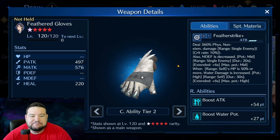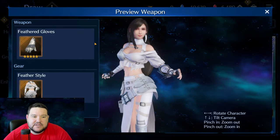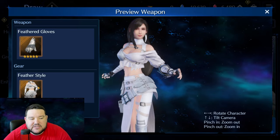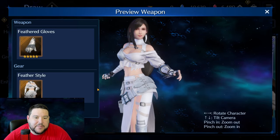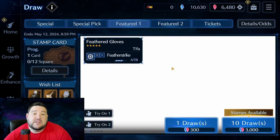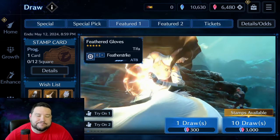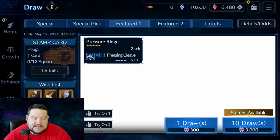You can always wishlist it, so it's not like it's going to be gone forever. The Feather Style so far can't be obtained later, but I don't think it's necessary — it's purely convenience. It's awesome to have if you're a dolphin or a whale, but I don't think that it's necessary.